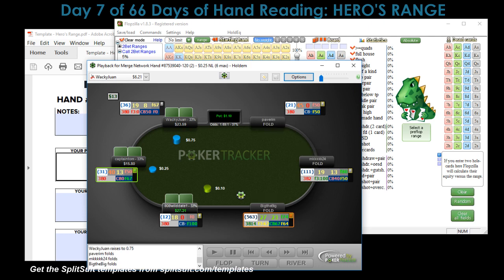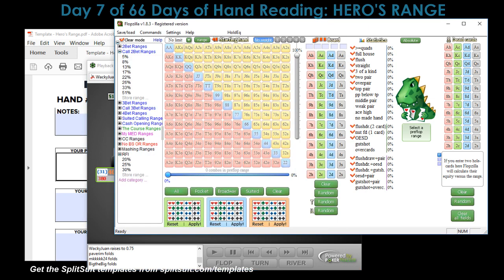It's an under-the-gun open of three big blinds — makes sense in a six-max game. There are 75 cents, one caller, two callers. Our opponent is 808WildDate. Because I hid all that other information I didn't know who my opponent was going to be — this could have been a multi-way pot for all I knew. So we are raising under the gun.